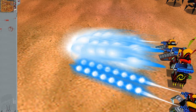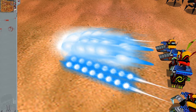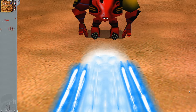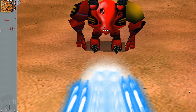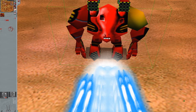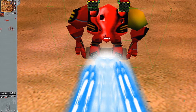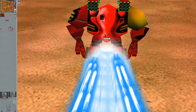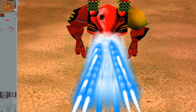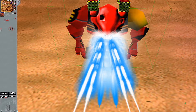Pulse projectiles are similar in nature to plasma, though the smaller ones seem to be just flat stretching textures instead of spinning textures. The more I look into pulse stuff, the more bland it gets, which is a real shame because it's just inefficient compared to plasma. I wonder why that's the case.